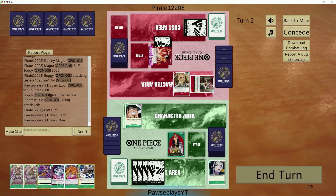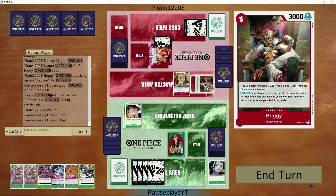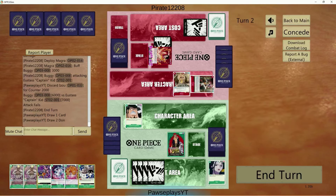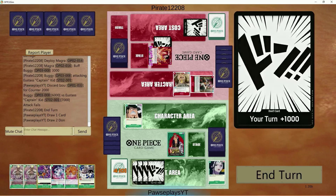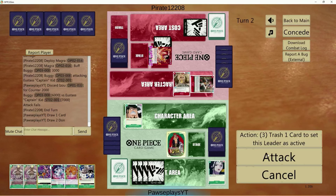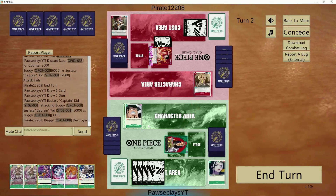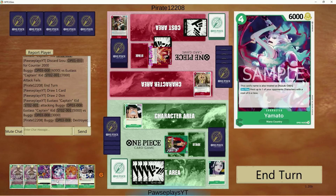This might not be the normal play, but it's probably for the better if I clear his board here. I feel like that has to be the play, even though I don't want to. This can become a problem really quickly if I don't handle it. We can go 5 into Buggy, then drop down Yamato and pass turn. That gives me another body he'll have to contend with.